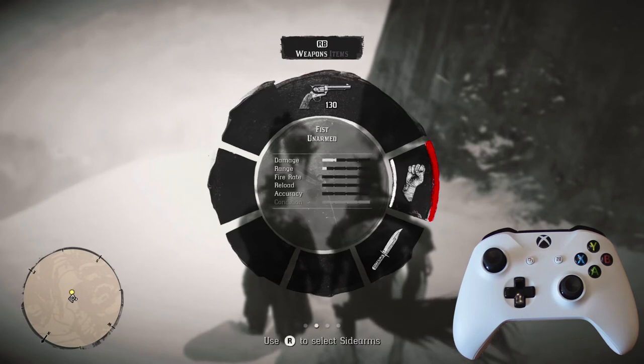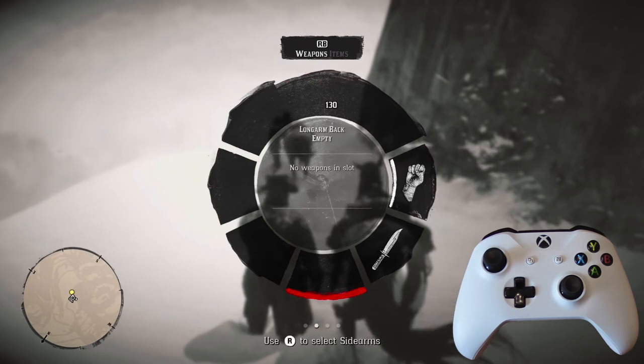The contents of the wheel menu vary depending on the situation. Here you have two categories of contents: weapons and items. You can toggle between them by tapping the right bumper.